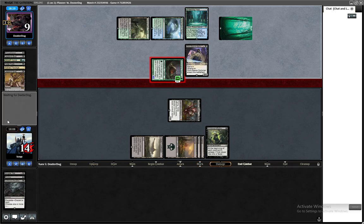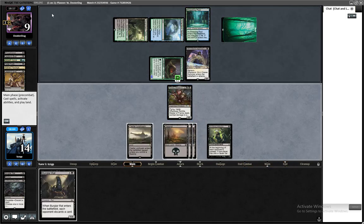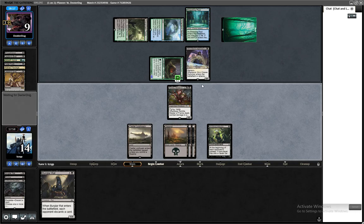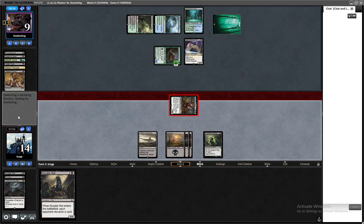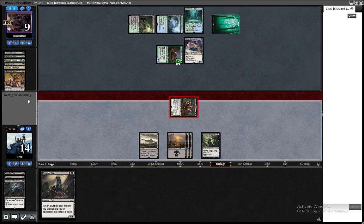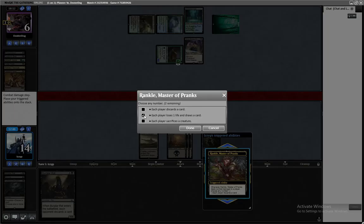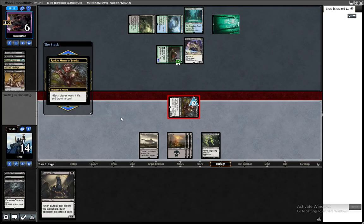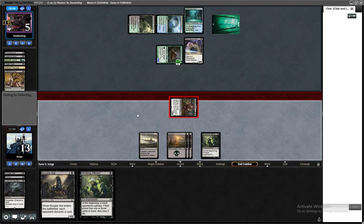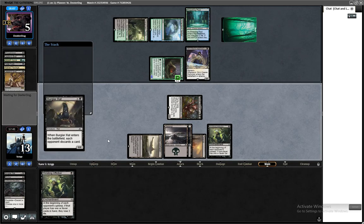Four damage — I guess I have to start thinking about my life total. We will make them draw and then Burglar Rat the card out of their hand. Lose one life, draw a card — I won't make a creature sacrifice. We're going to kill them next turn, that's very cool. So let's Burglar Rat first in case they have some sort of counter.